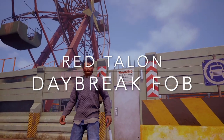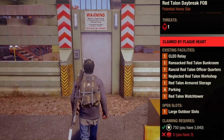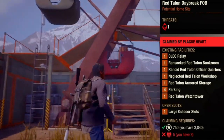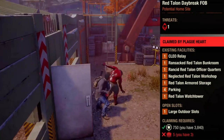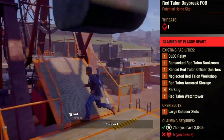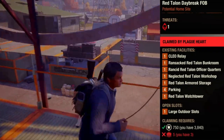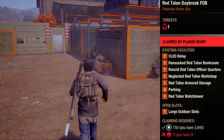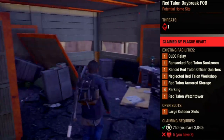The first non-starter base is the Red Talon Daybreak Forward Operating Base, or FOB for short. With this base, you get a bunch of Red Talon facilities already built in: the clear relay, bunk room, officer quarters, a workshop, armored storage, watchtower, and four parking spots. You'll also have one large outdoor slot to use as you see fit. It is located in the northwestern part of the map and is probably one of, if not the easiest base to defend. An additional bonus is that you can bring on a free Red Talon contractor.